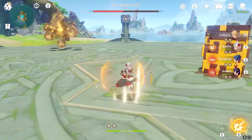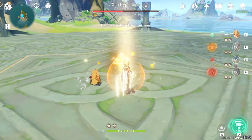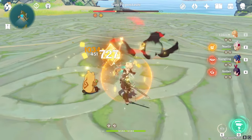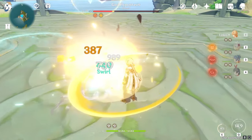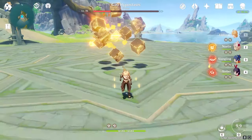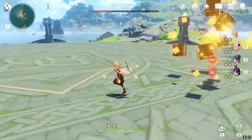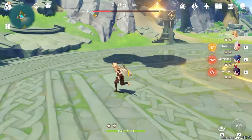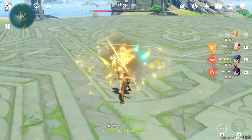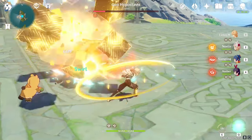Now that all the pillars are down, his moves will change. He'll only do the hammer attack when there are no pillars left. The hammer attack has a big circular area where he shoots three linear waves out — all you need to do is go behind him. He becomes free to damage right afterwards and is always vulnerable, so you don't have to worry too much about it.